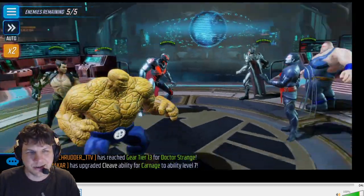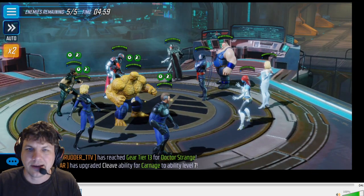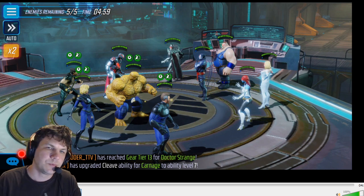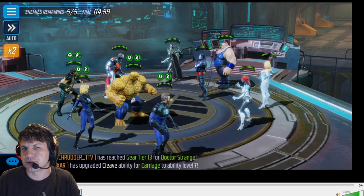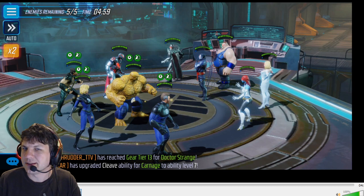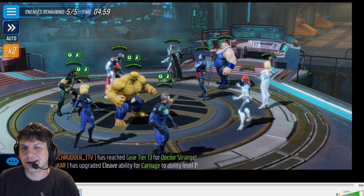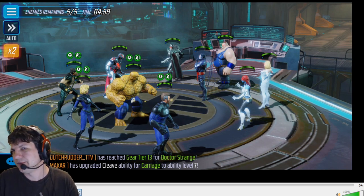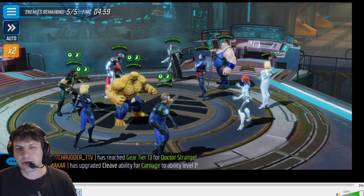I did switch out Human Torch for Ultron, so that's the first thing to know. When you're fighting Rotters with F4, unless you have a really good red star reason, you should swap Torch for Thing. I previously left out Thing because I had way better red stars on Torch, but I recently pulled a 5-red on Thing so now he's right up there with the rest of my team.